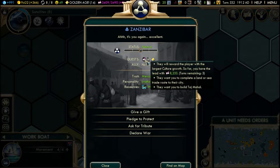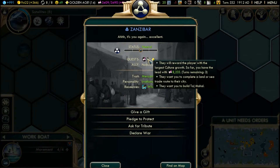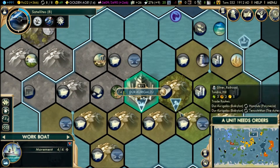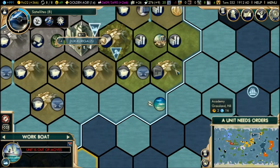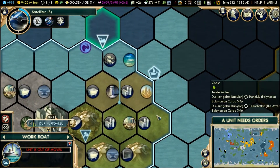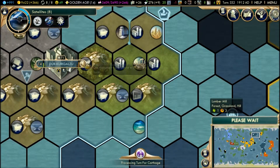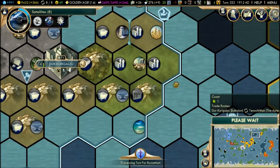They want a trade route and they want us to build a Taj Mahal. I'm not going to do that. The work boat — we're going to go to the fish tiles now. Next turn, seaport in two turns, which is all right.